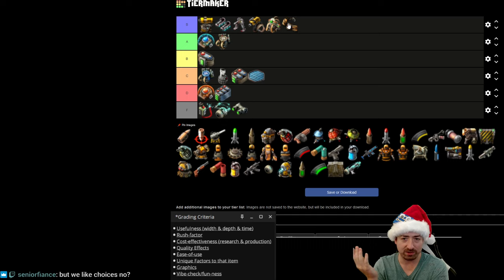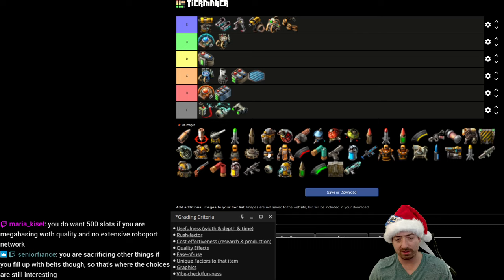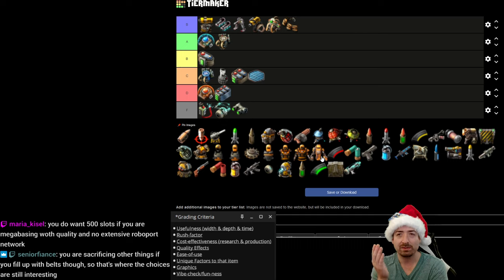Senior fiancé says we do tend to like choices, but is it always good that we can do whatever we want? That gets back to the cheat code question — if you can just type 'give me 10 million iron' as a choice, players like choices, but are they all good? You could already get pretty good inventory with a legendary mech armor and one legendary tool belt. I think quality bloats out your inventory, but that's more of a knock on quality than a plea for adding more inventory slots.